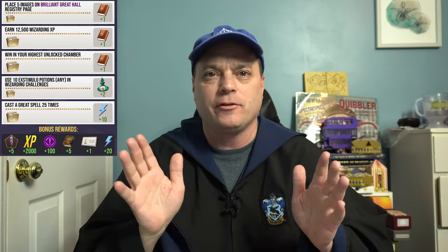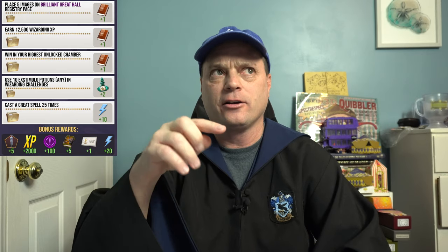Next, earn 12,500 wizarding experience, which gets you a spell book. You'll get that while doing everything else so don't even focus on it. Then win in your highest unlocked chamber, which gets you a spell book. For newer players, that literally means the highest chamber the game allows you to enter - always one higher than the greatest you've done before, which is why completing it unlocks the next one.